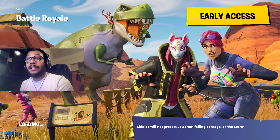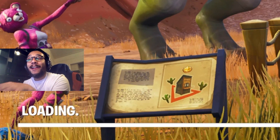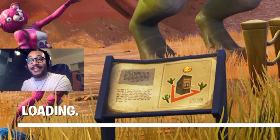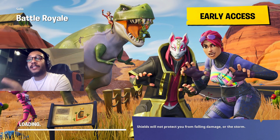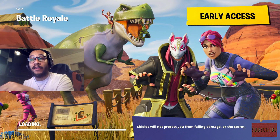This is the number five loading screen. You can see right there in the bottom left-hand corner exactly where the hidden battle star is located — it actually tells you right there. Where that actually is, is in Paradise Palms. You've got to find one of those structures surrounded by cactus.